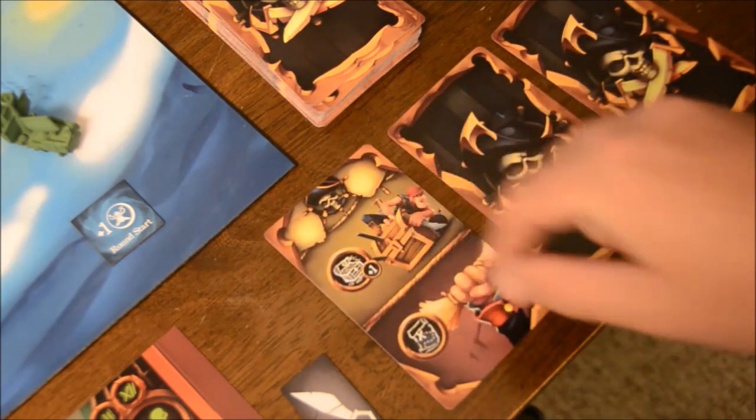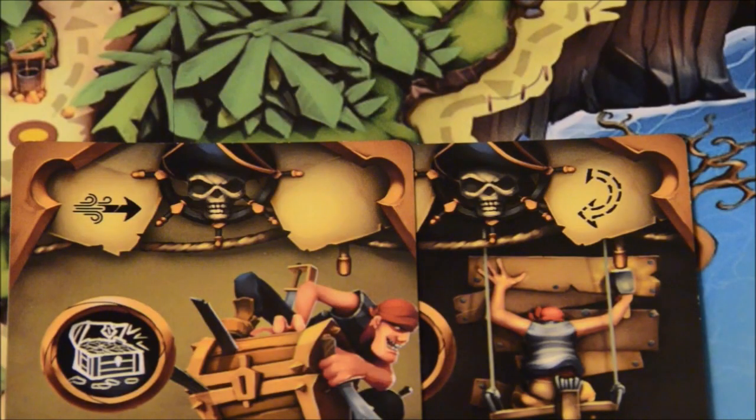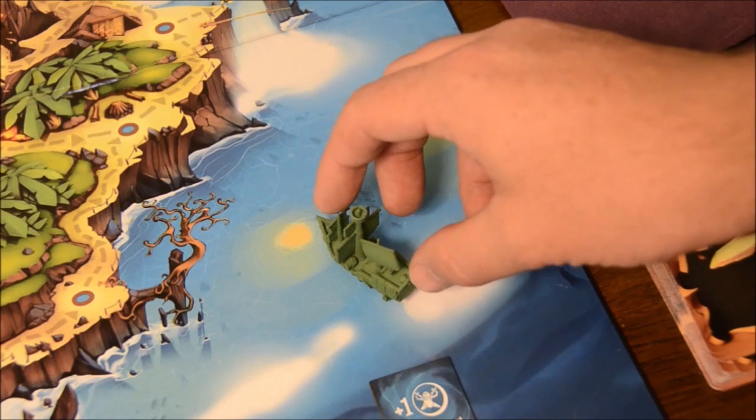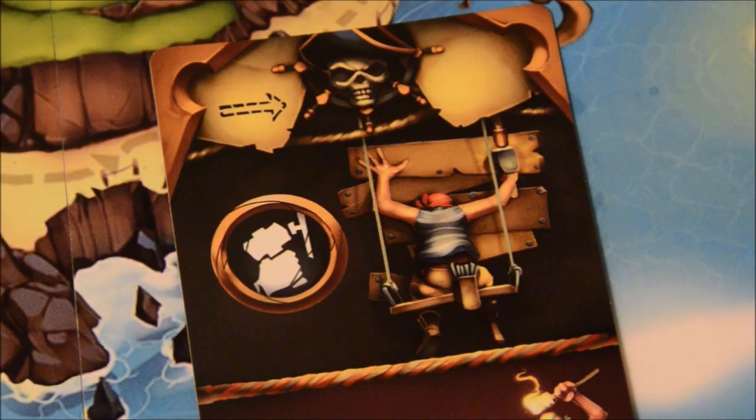Simultaneously, every player will flip over their first card, moving into the action phase where in turn order players resolve the action on that first card. You start with movement as indicated by the icons at the top of the card — if the icons are solid blue, movement is mandatory, but if it's gray, it's optional. You might either stay on a straight line or come about, turning 180 degrees. Note that moving may cause you to resolve sea effects like a whirlpool.